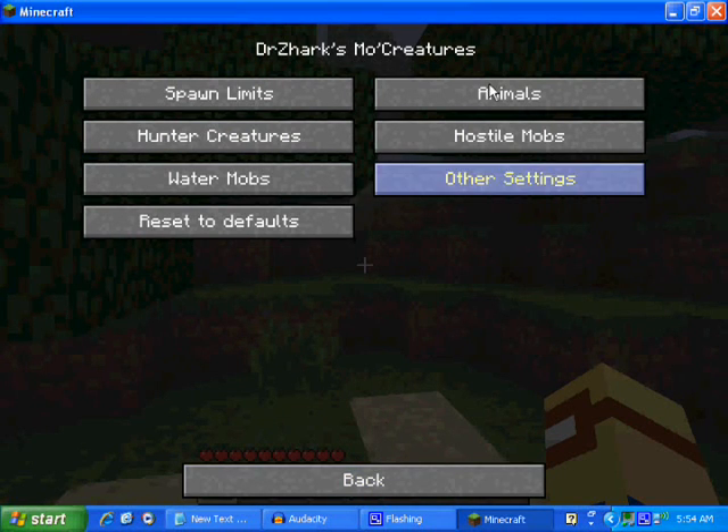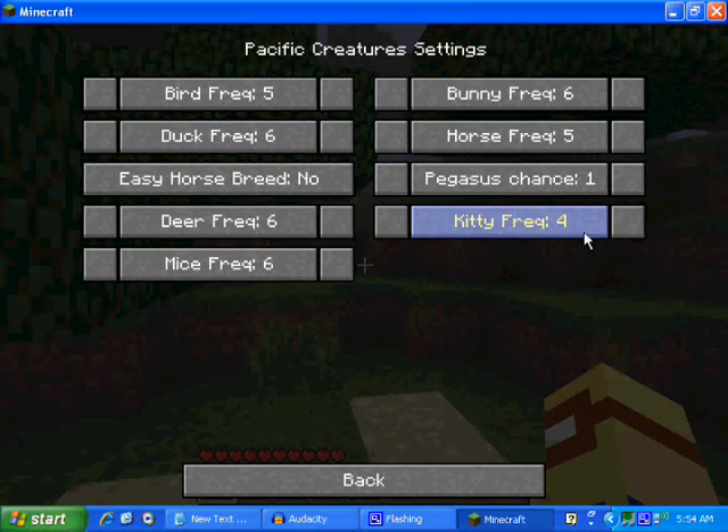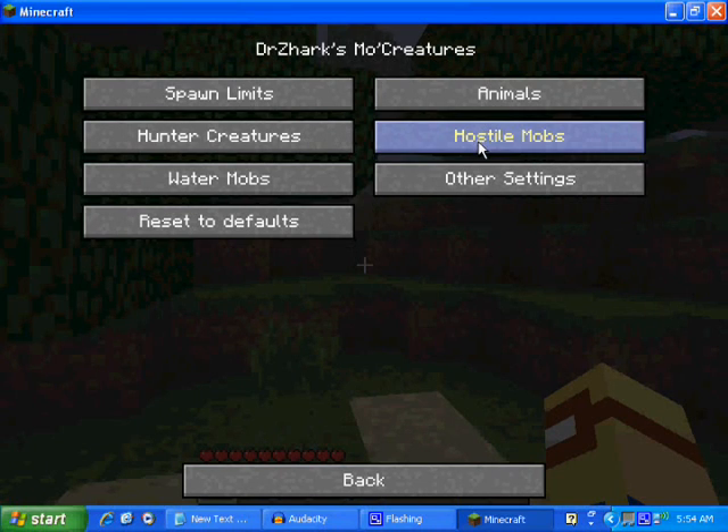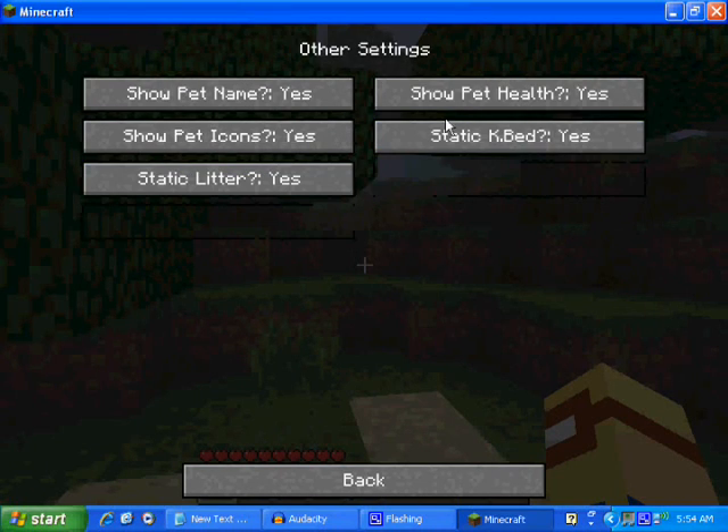Muts — ooh a kitty! I'll see one of those. Mice. I hate deer. Duck. Bird. Bunny — the bunny! Other settings: show pet health — yes. Pet icons.